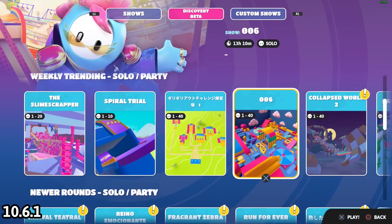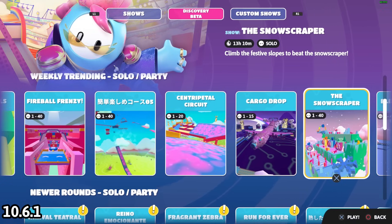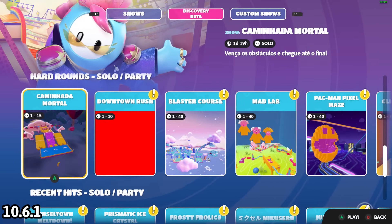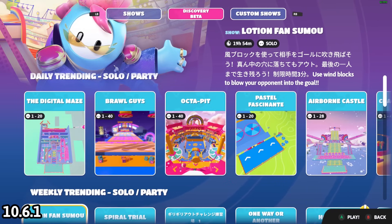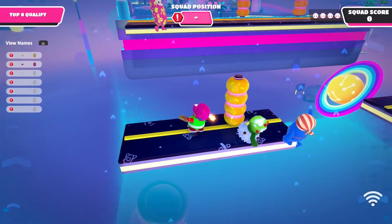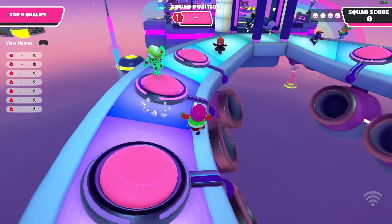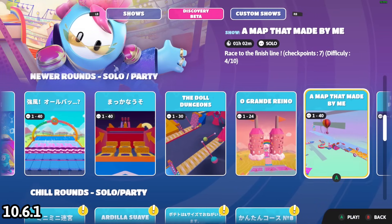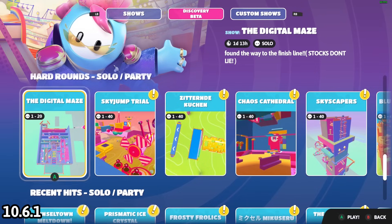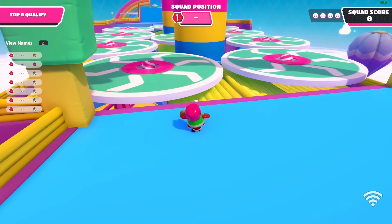When the 10.6 update first came out, the discovery tab was briefly added then quickly removed — in a screenshot you can see the tab was on the left side, whereas now it's in the middle. When the tab launched it had five rows: daily trending, weekly trending, newer rounds, hard rounds, and recent hits. As of recording, weekly trending has 26 rounds, daily has 24, newer has 30, hard rounds has 10, and recent hits has 20 — a total of 110 maps. Mediatonic also added a new row called Chill Rounds with 4 maps, making the total 114.